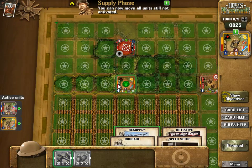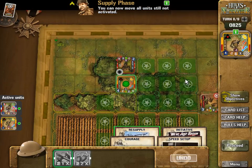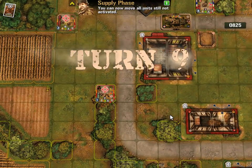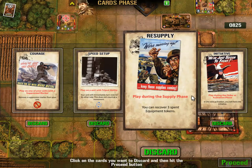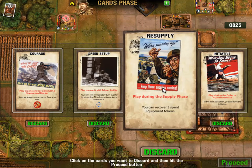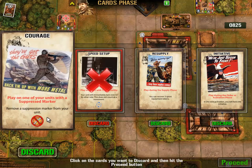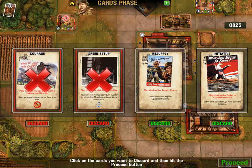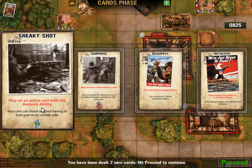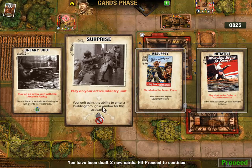This is the supply phase - this unit can assault so I'm going to move it to here. Proceed, that's fine. I've got the initiative this turn anyway. Oh I should have played that - I can discard that. Discard, proceed. What new cards do we get? Can enter through a window, okay.